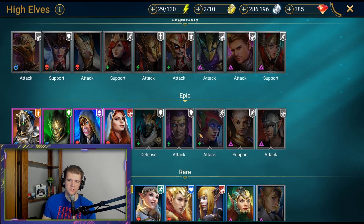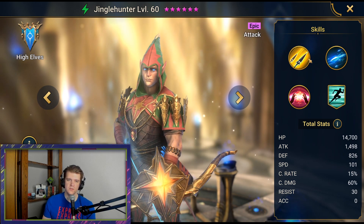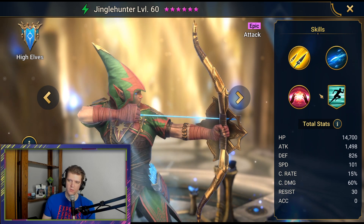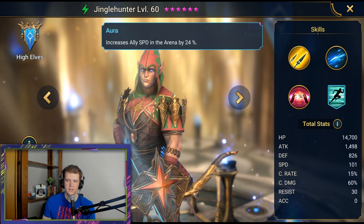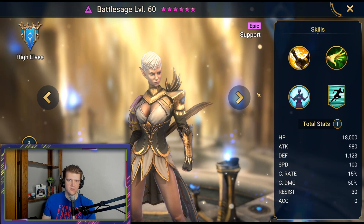Markspin — a lot of the single-target damage-dealing characters are really not that good, as a rule of thumb. Jingle Hunter is pretty solid. I've seen him used in Arena. He was used for the Sir Nicholas fusion I believe — if they keep the same fusion requirements, definitely hold on to him. The 24% speed aura is very good in Arena, he has CC, just a solid character.